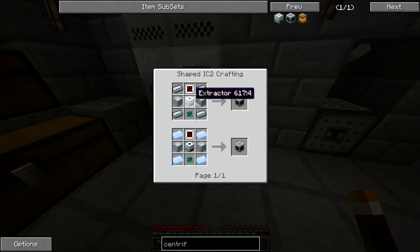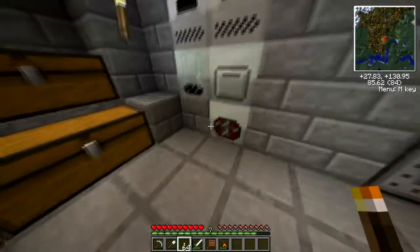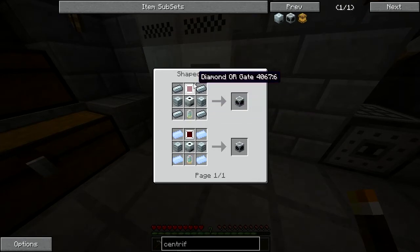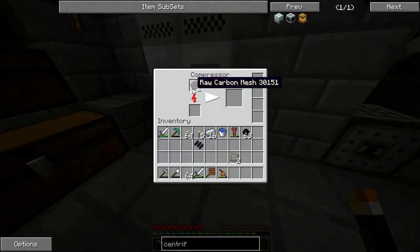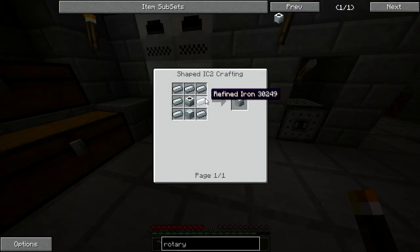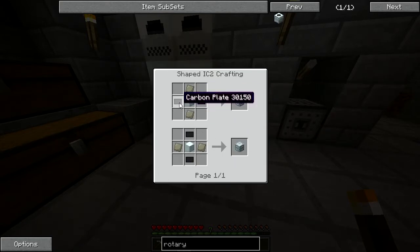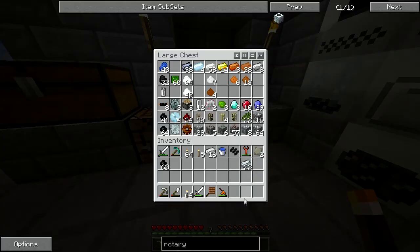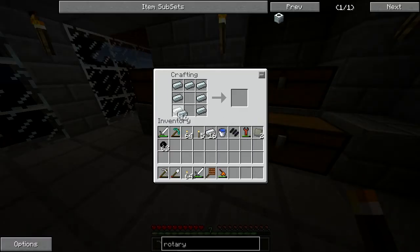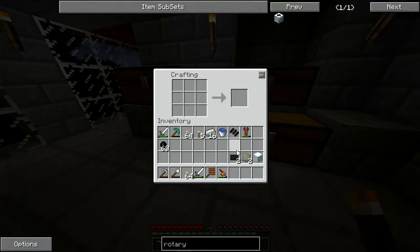The next thing I need is machine blocks. I was actually considering, before making the centrifuge — because that's pretty intensive on materials — getting a rotary macerator instead, which is a little bit cheaper. It's basically a really fast macerator, and the problem right now is I have a lot of ore that needs to go through, but the current macerator is very slow. So I'm going to get myself another machine block.